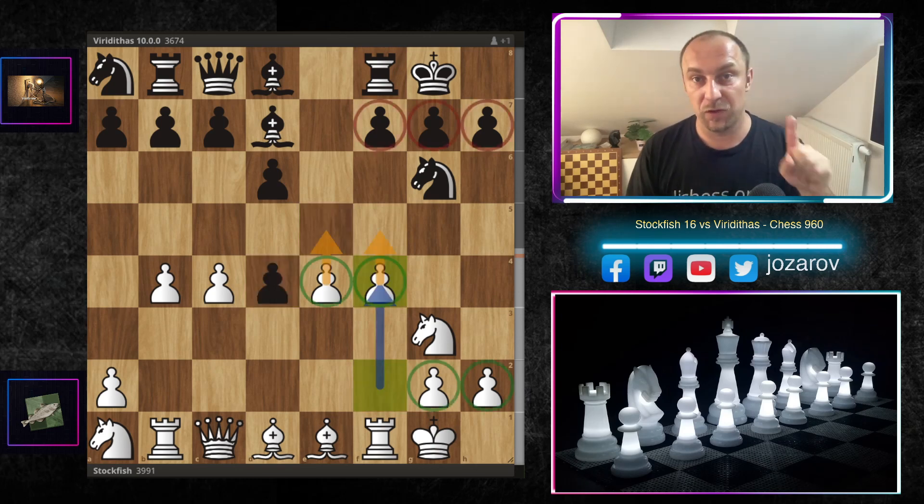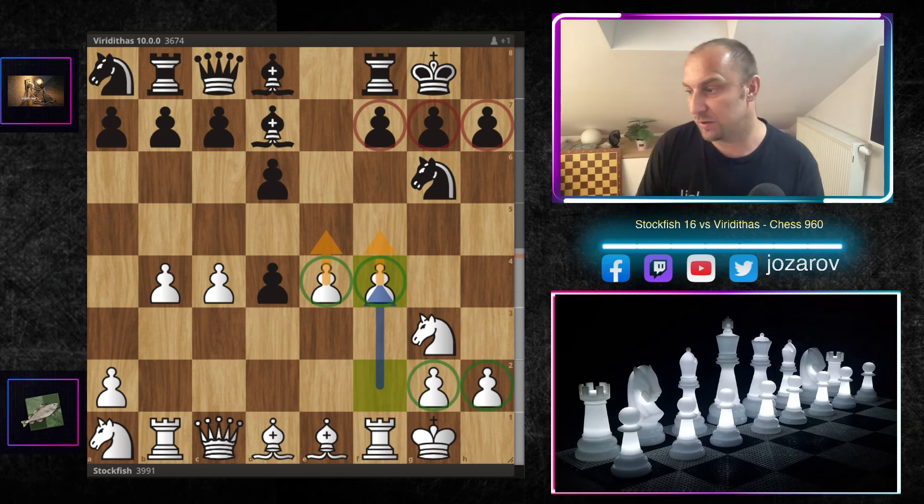In this position, Stockfish broke immediately with the beautiful aggressive move d4, sacrificing the pawn just to get this four-versus-three pawn majority on the kingside and create a truly unbalanced, asymmetrical, wild dynamic position. Now it becomes a really spectacular, epic attack by Stockfish 16.